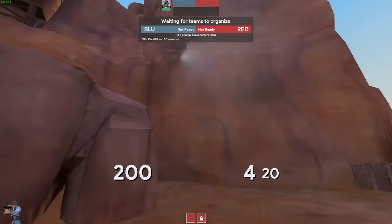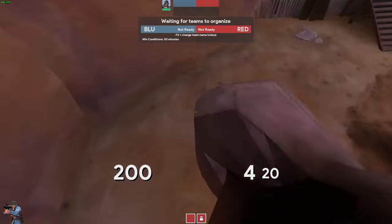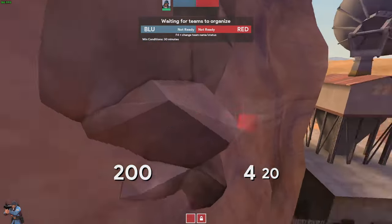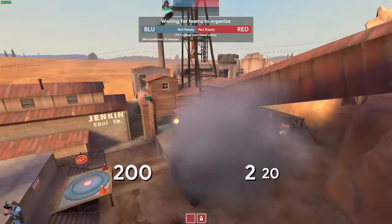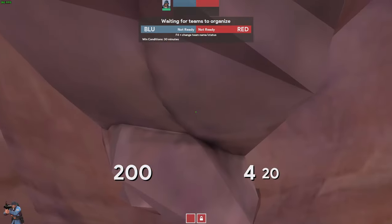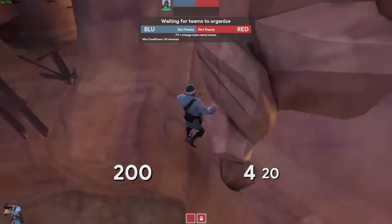You can jump up to this rock by first jumping up to the lower rock and then jumping again. You can also sticky jump directly up there, and this gives you a lot of areas where you can shoot down to, but you're obviously very exposed from up here.